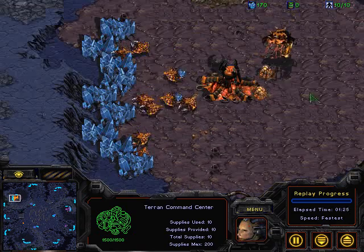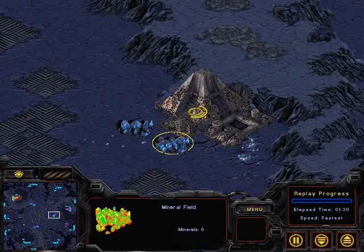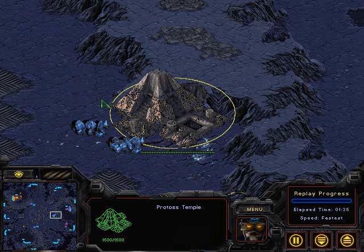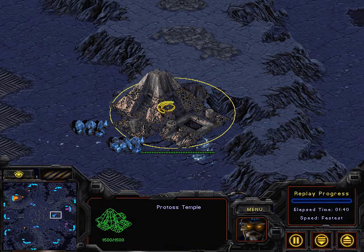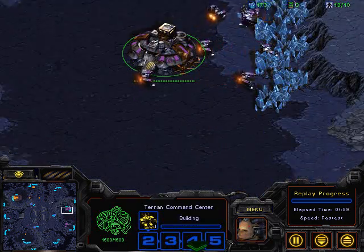Looks like he is going to go for that secondary. On the opposite end, we have a 12-hatch build from Remilia. Other features of the map: you do have a little bit of buildable space in the middle, but I don't think we're going to see a proxy hatchery. You do have stacked temples - siege tanks and lurkers can knock them down fairly quickly with splash damage, hitting all the temples at once. You have a mineral-only above the base and pretty wide drop areas, so dropships and overlord drops can be very powerful.